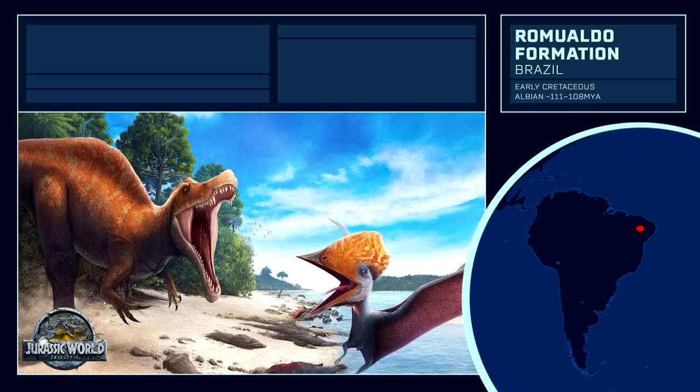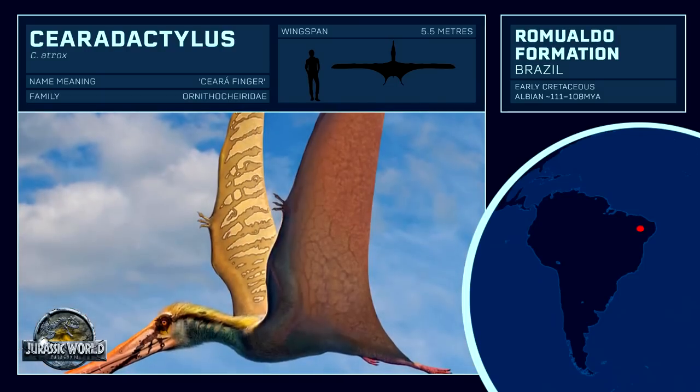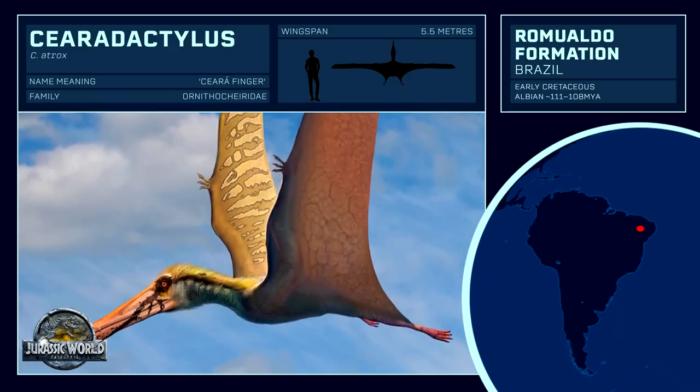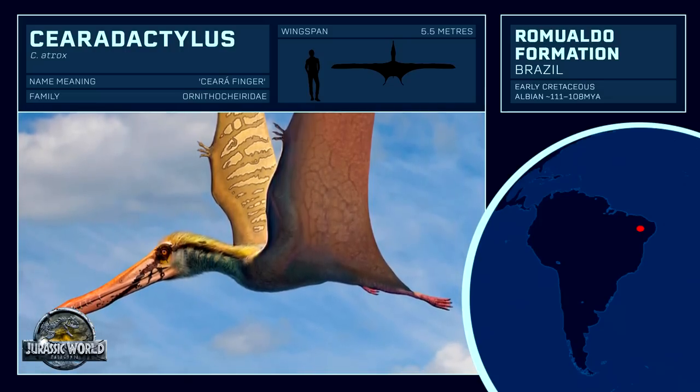The first pterosaur from this formation has to be Cearadactylus, another one of the few pterosaurs with strong references in the Jurassic Park canon. Although not much of a notable specimen in paleontology, Cearadactylus inhabited the Jurassic Park aviary in the novel, and played a pivotal role in the events there, although it has not been mentioned any time since, besides some comic book appearances. Such explicit references will nevertheless make it highly likely, considering Frontier has been reaching with their additions.